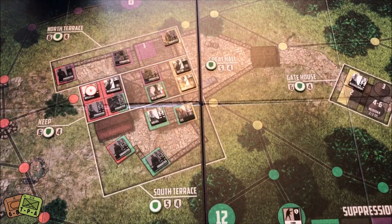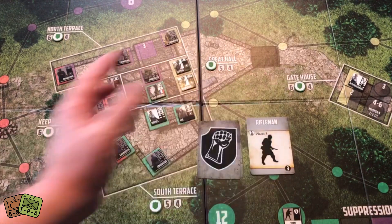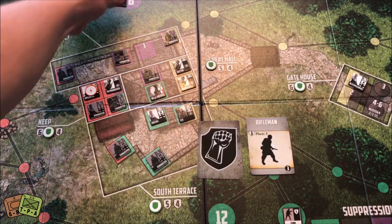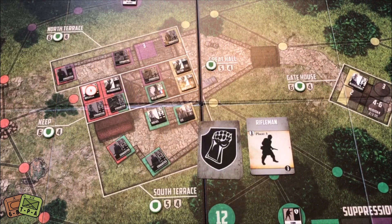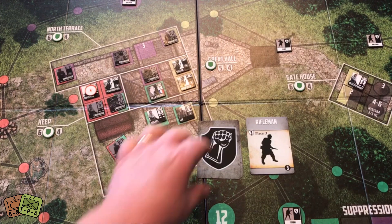Back to the SS phase — we're getting close to the end; the end card can come at any moment. Place three Riflemen — this isn't good because I have no suppression markers, so they go wherever they go. Rifleman one goes in number six. Rifleman two goes in number nine — that Scout moves up. The final Rifleman goes in space eight — that Scout moves there. That's starting to get a little concerning.